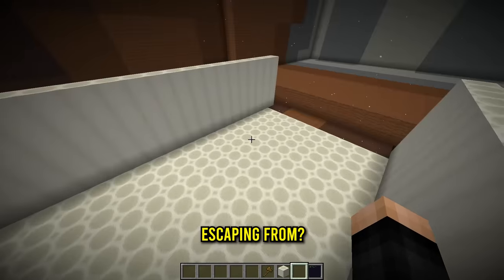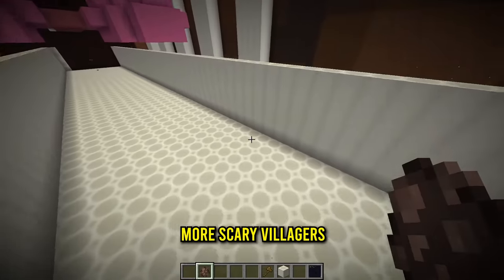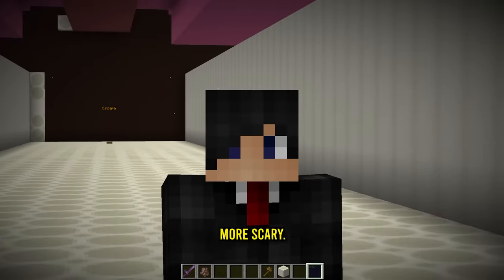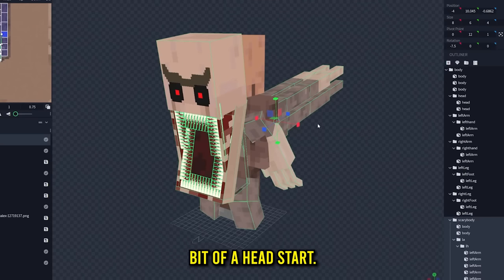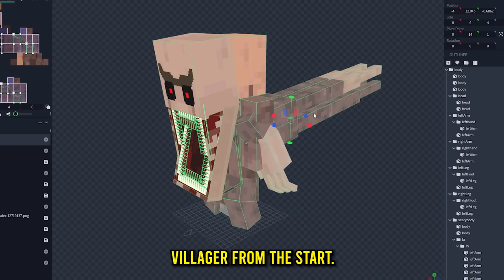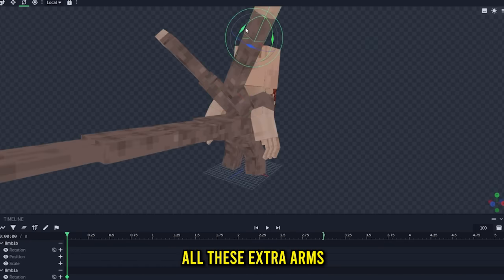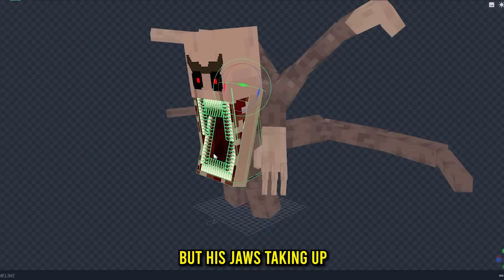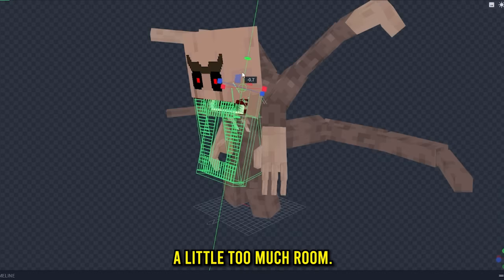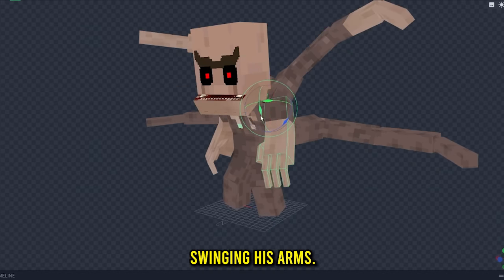Why don't we add more scary villagers? We right-click and start with the scary body from before, getting rid of the normal villager. We give him a brand new animation, bend the extra arms into better positions, and get him to walk with his mouth closed and arms swinging. Looking creepy enough — let's confirm.